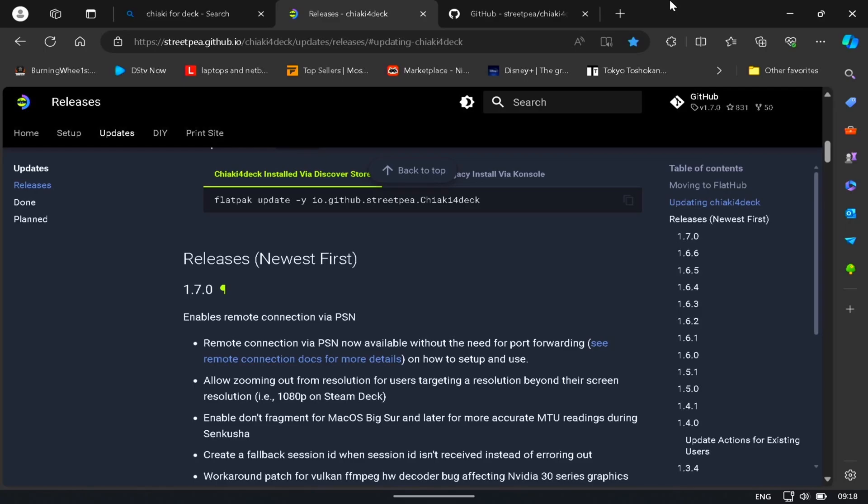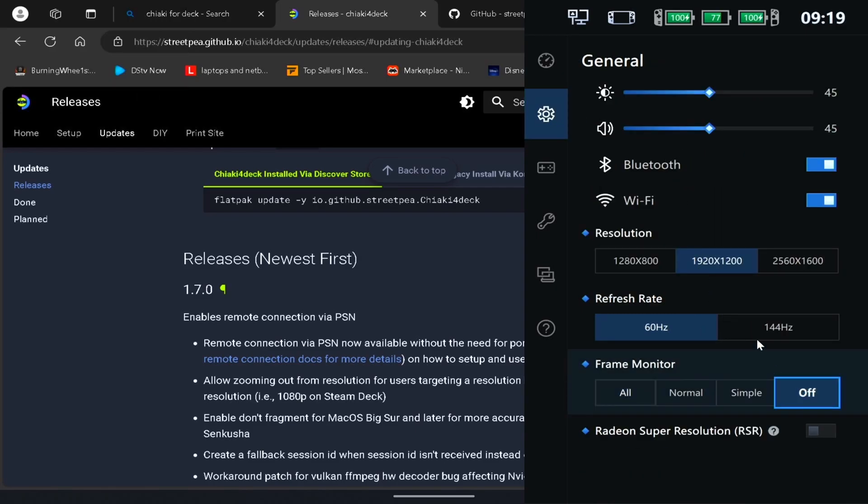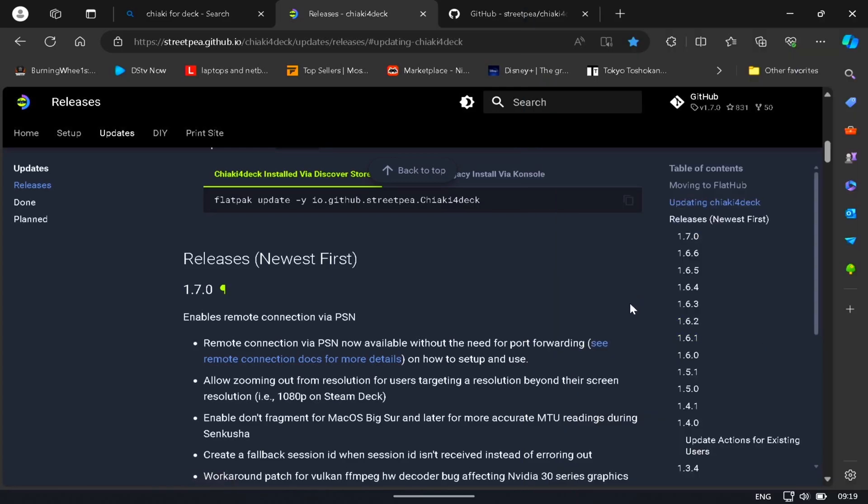Hi guys, welcome back to the channel. Exciting news — there's a new release of Chiaki for Deck. Browsing over to the GitHub page, you can see we're on release 1.7.0.